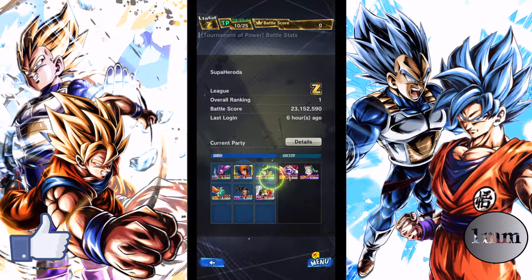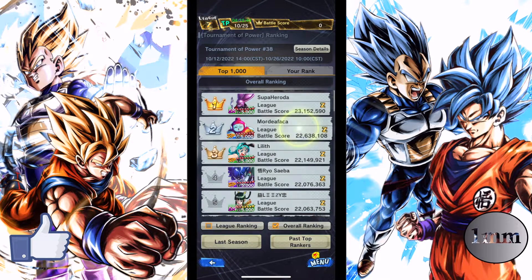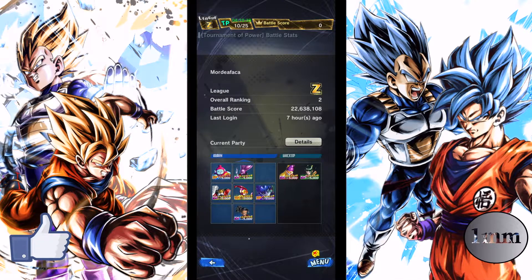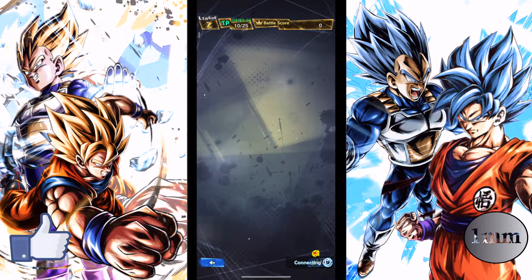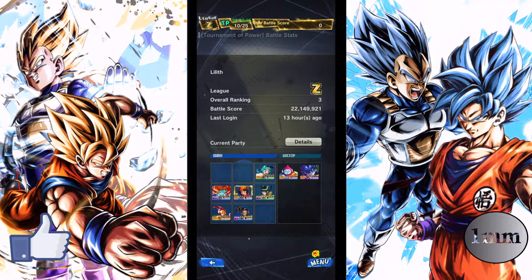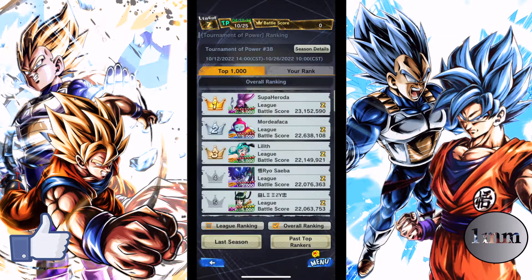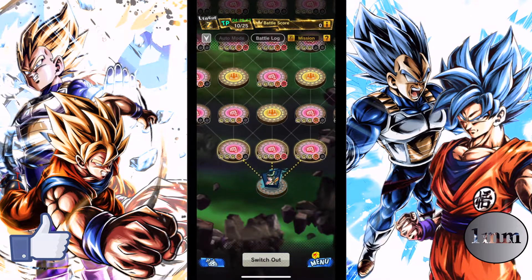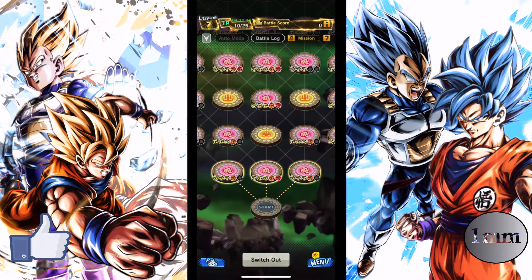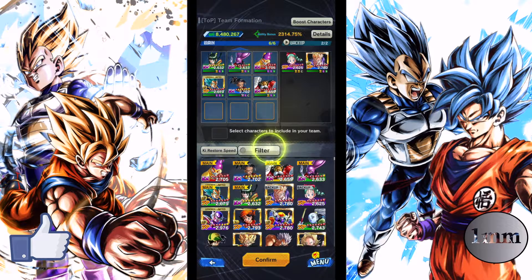First, we look at the top 10 scoring teams. We can see there's a Universe Revival team with girls, another girls team, and also a rival Universe team. We're now using a different system: C-tier bonus characters give 20% extra, S-tier gives 10%, and it gradually lowers down from there.